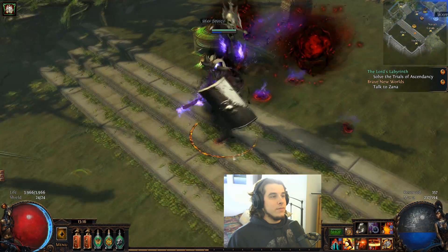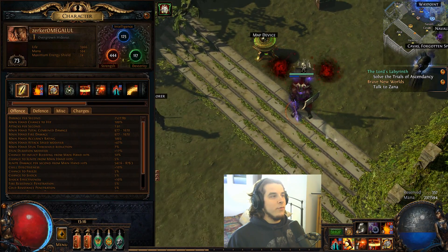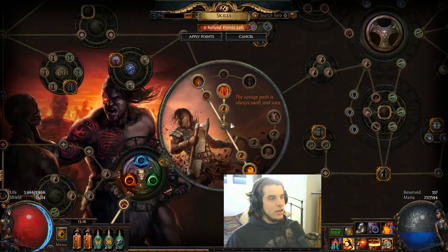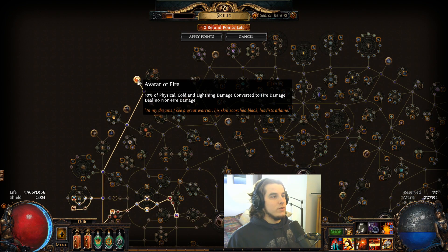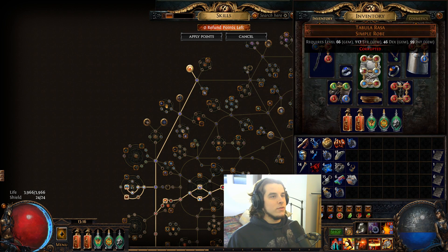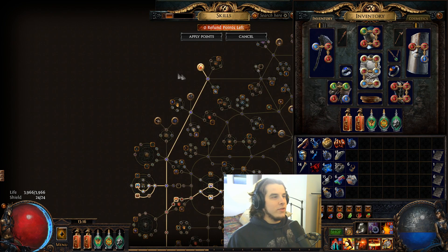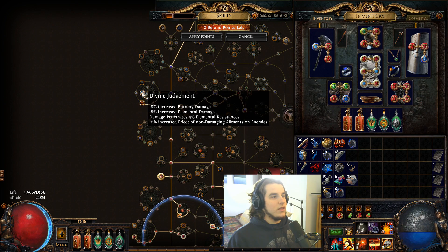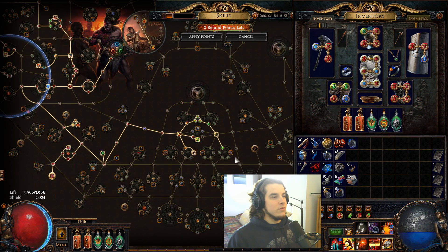What's up everybody — I'll give you an update on the character. I'm currently level 73, with 444 Strength — couldn't have planned it better. I'm going to go Molten Strike, so I've already started revamping the passive tree for it. Avatar Fire — because Molten Strike converts, it's 60% here — so I want to convert all to fire, because it's way easier to scale fire damage. I'll go for Lava Lash pretty soon, and the projectile scaling is also very good. I'll take Fury Bolts and eventually work towards Point Blank.